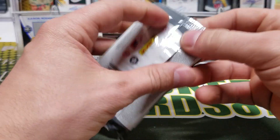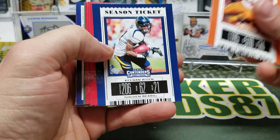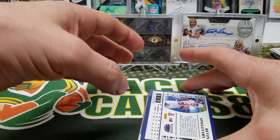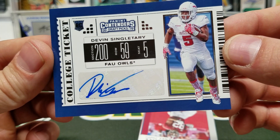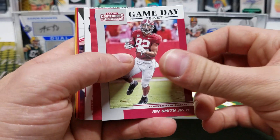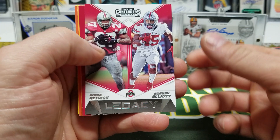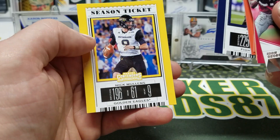Alright, final pack of the Contenders Draft Picks — I don't know if we're gonna top that Cracked Ice. Tyreek Hill, Allen, Bradley Chubb, Michael Thomas, Derek Carr, Royce Freeman — we have Devin Singletary, that's gonna be a base auto. Rookie ticket, Florida Atlantic. Irv Smith Jr., Devin Singletary, AJ Brown, DK Metcalf, David Montgomery. Eddie George and Zeke, CMC, Manning, Smith, Tebow, Josh Adams and Nick Mullins.